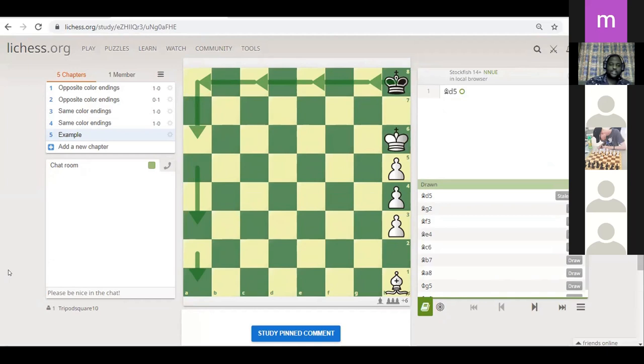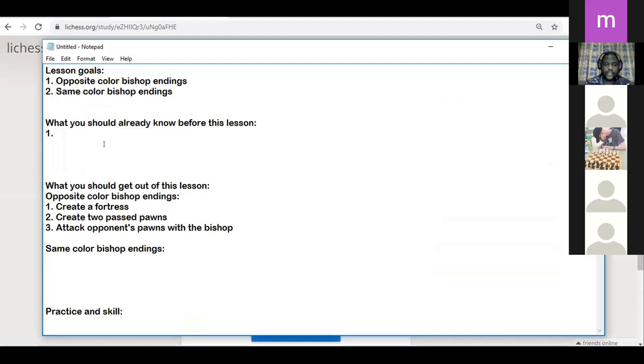So these are the theoretical endings that we must know by heart, and we'll see a lot of positions tonight about that. But I want us to know a little bit on the endgame strategy side. What is the number one plan in every chess endgame?